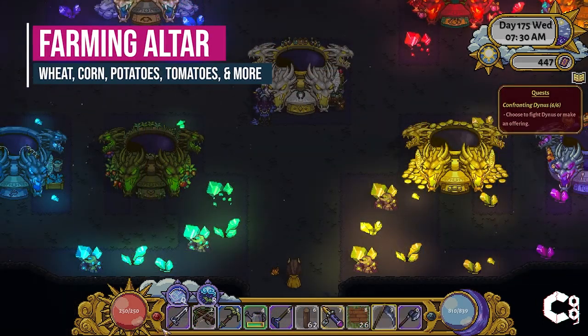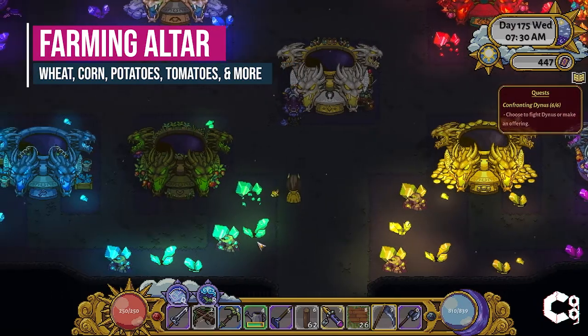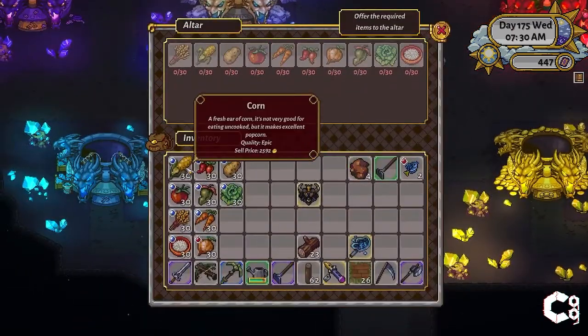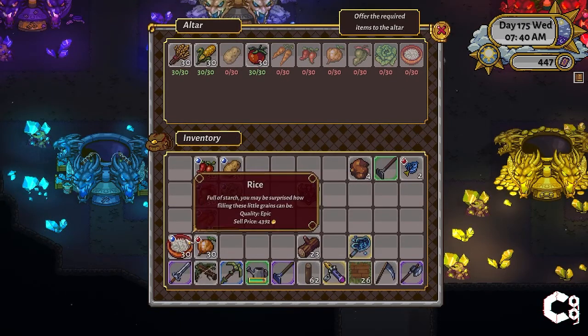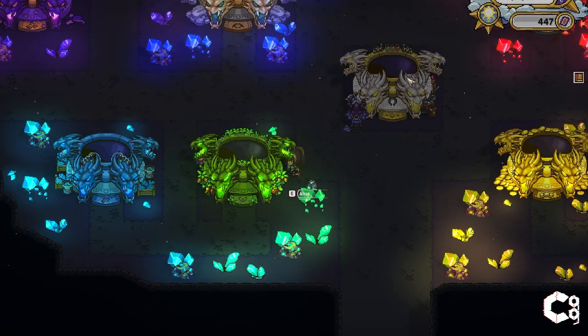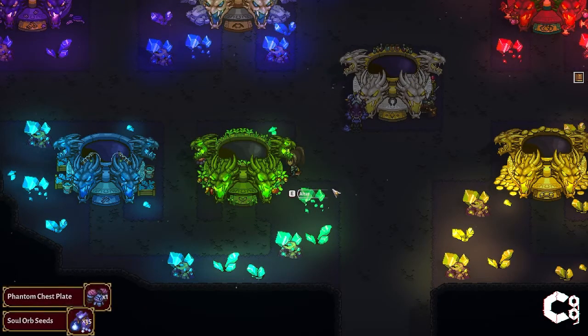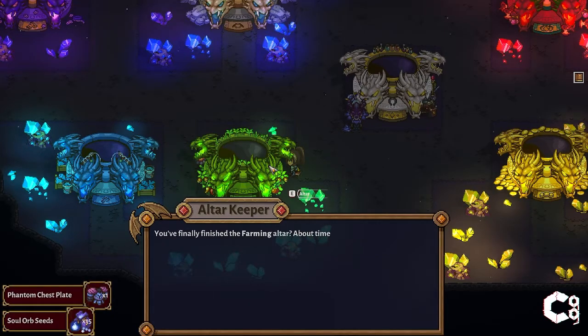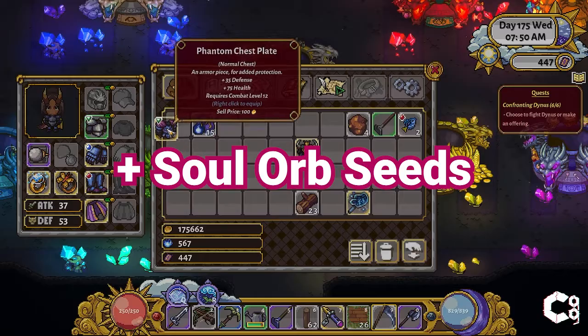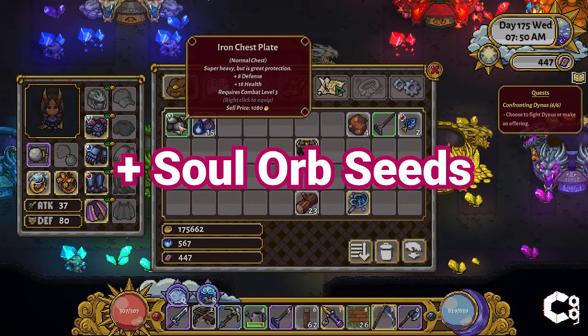The Farming Altar is another one of the more time-consuming altars, especially if you're just starting out. It requires 30 of each of the following crops: wheat, corn, potatoes, tomatoes, carrots, peppers, onions, greenroot, lettuce, and rice. All of the seeds can be purchased at the general store in Sunhaven. Greenroot seeds can be found by weeding overgrown grass, while pepper seeds are often dropped by the pepper-shaped enemies on the beach. Once you complete this altar you will receive the Phantom Plate Armor, which adds 35 to defense and 75 to health.